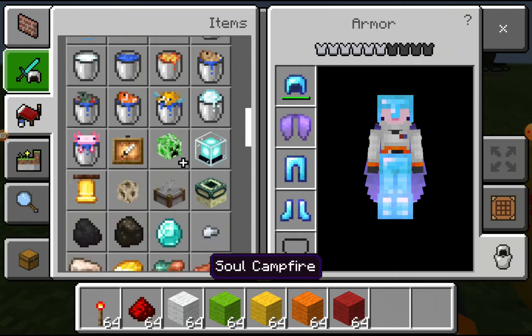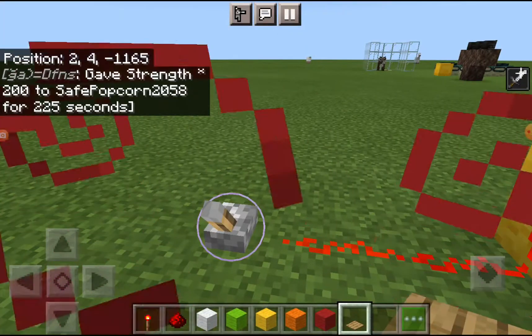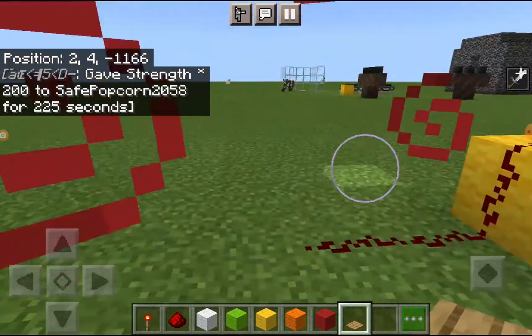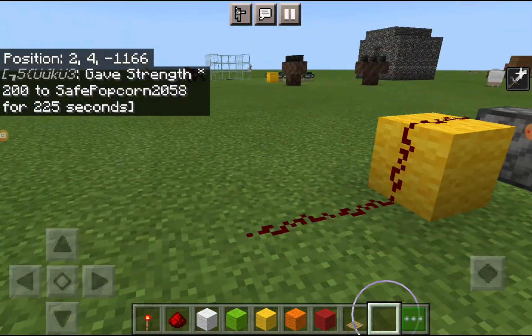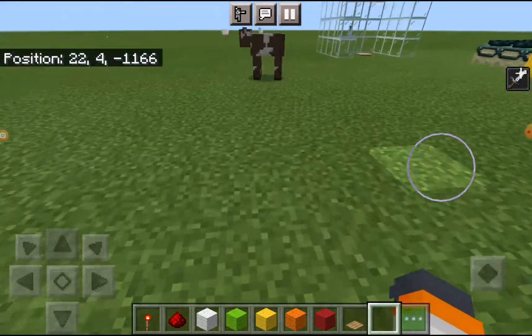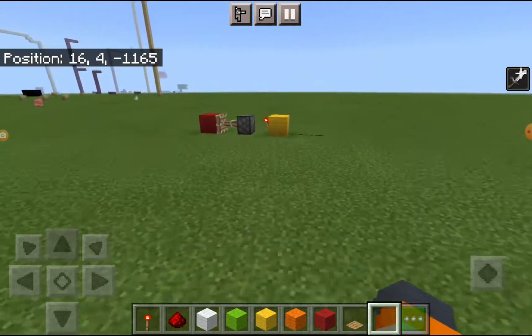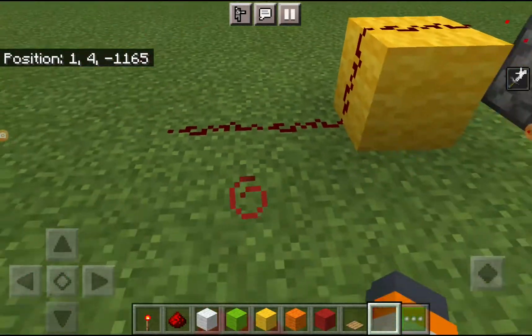Wire this up to like a pressure plate or something. Oh, what the — the cow stepped on it! Goodbye. Can one-shot anything, even the Ender Dragon. And if you want to see me one-shot the Ender Dragon with my bare hands...